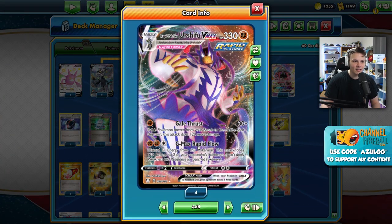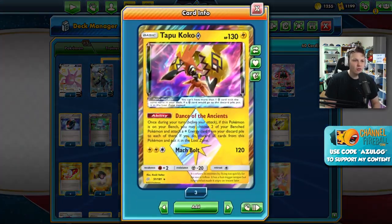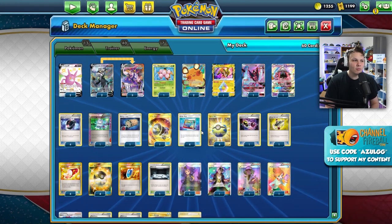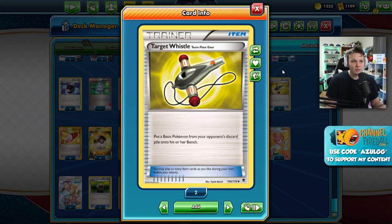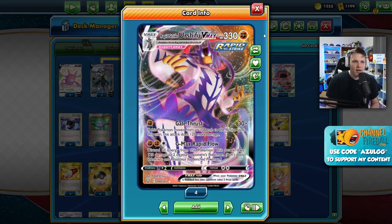The goal is to go second, use Rapid Strike Style Mustard on turn one to hit Urshifu onto the bench, attach a Rapid Strike Energy, and then G-Max Rapid Flow on our first turn. We also have Target Whistle to put Pokémon on our opponent's bench that we can pick off with G-Max Rapid Flow, and Wide Lens which applies weakness to benched Pokémon - so we can knock out stuff like Dedenne or Crobat. Silent Lab is in here too to shut off abilities like Mew or Mr. Mime.